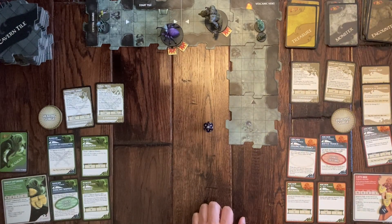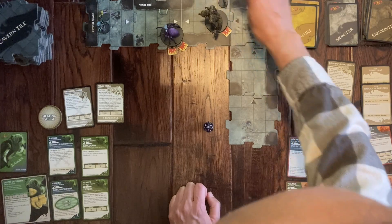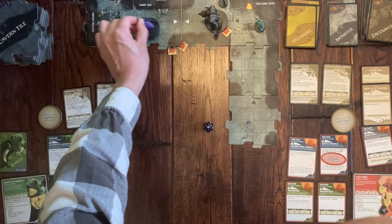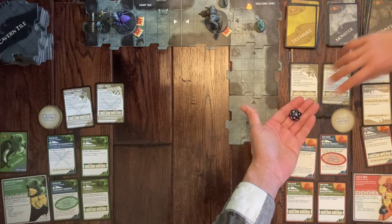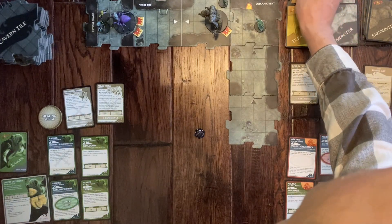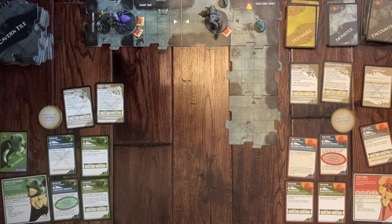The Drider attacks with a plus eight bonus. Rolling seventeen, he hits for two points of damage. Emma uses her Bracer of Shielding to block one point, but still loses one health. It's Drizzt's turn. He attacks the Drider with Twinkle, plus six — rolling seven gives thirteen, which doesn't beat the Drider's AC of sixteen. He uses his expert combat ability for a free second attack, but rolls a one — another miss. Horrible luck.